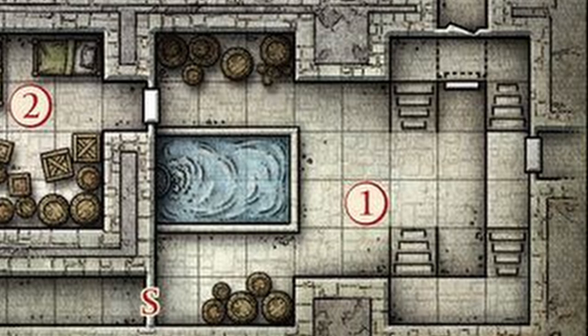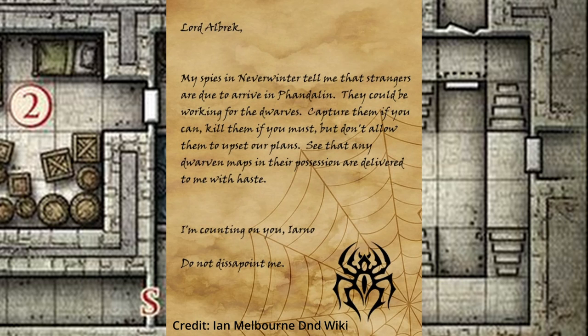It's harder to spot, but if the players find the satchel in the cistern, consider having a letter to Glasstaff in there to identify it — either from Sildar or some member of the Lord's Alliance asking after Iarno's progress, or the one from the Black Spider on page 26. Maybe do both so that the players can connect all the dots.